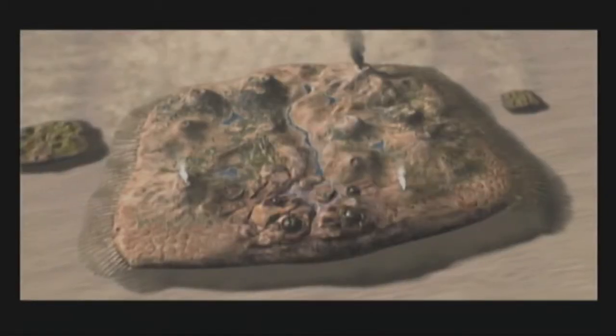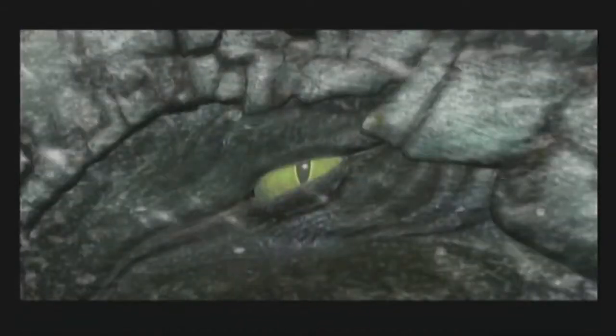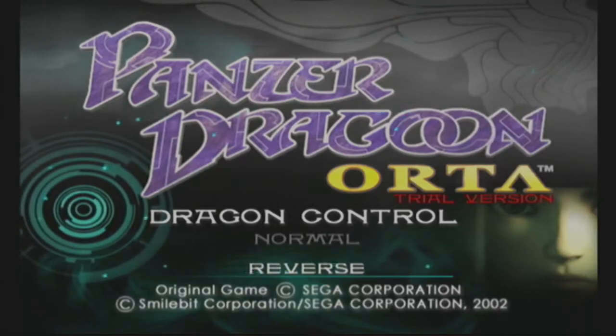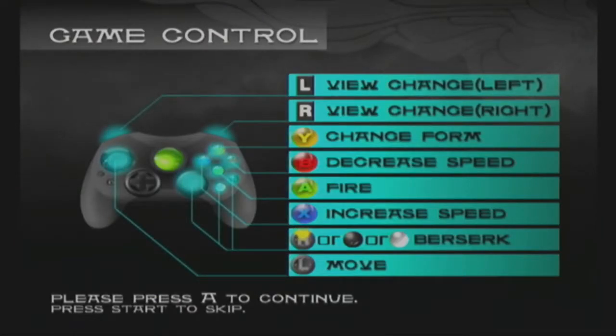Compared to Panzer Dragoon Saga on Saturn, this one isn't nearly as expensive, but for an Xbox game it's still pretty pricey — around 40 bucks. After sitting through the cutscene, the controls screen pops up: normal or reverse flight controls, change form, fire. There's some confusion navigating the menu.